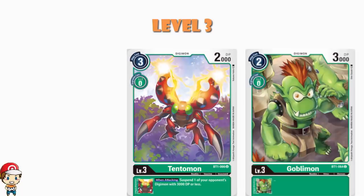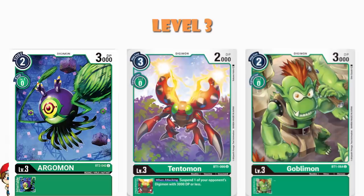But then we've got Argimon here. Argimon again is played for the cheapness — it's basically Goblimmon, exactly the same. Two cost to play normally, zero cost to Digivolve, 3,000 power. The art and picture are different, but in terms of the card, it's exactly the same card. But it's cheap, and we like cheap.